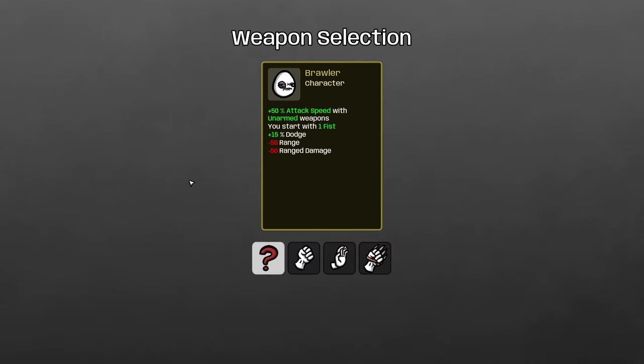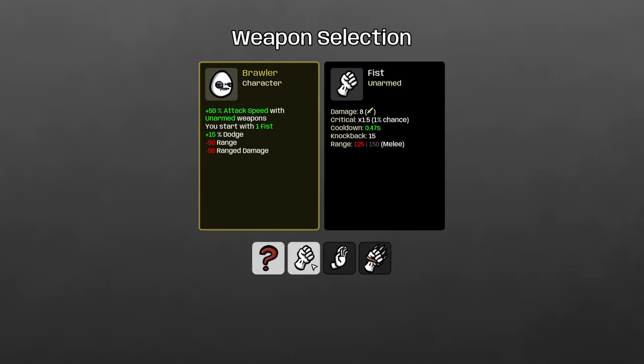The Brawler only has three weapon options and they're all unarmed. Of these, the Fist is by far and away the best. You don't want Hands — that's the pacifist build — and while it's totally doable on the Brawler, it's going to be easier if you're killing stuff. Fist just does more DPS than Claw, so Fist is overall better.